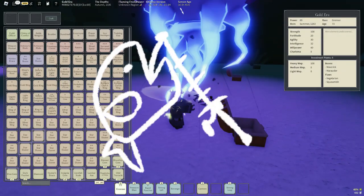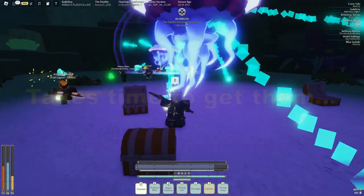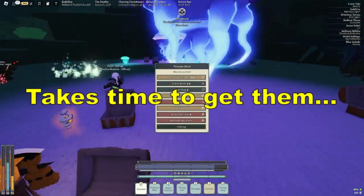At number 6 we have fishing. Fishing is kinda good, but you need to know that to get an enchant it could take literal hours — I'm not joking.